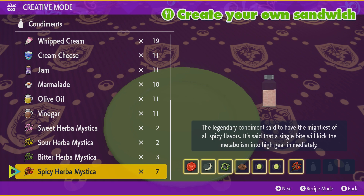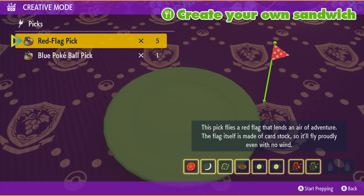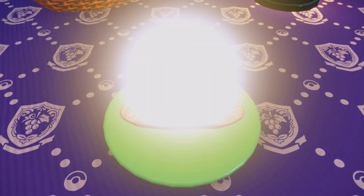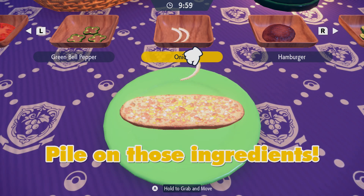Before, it was thought that you had to use a specific Herba Mystica to get the specific power, but now, using these new recipes, you can actually use any of the five Herba Mysticas that you get from the five-star raids and you can get the sparkling power that you want.